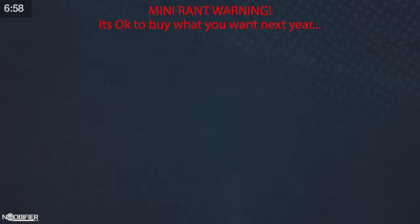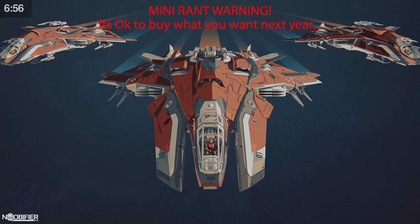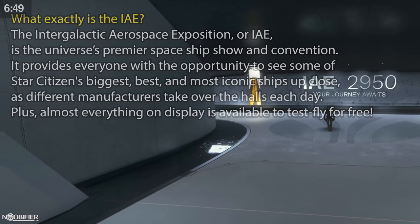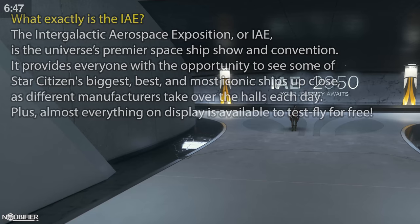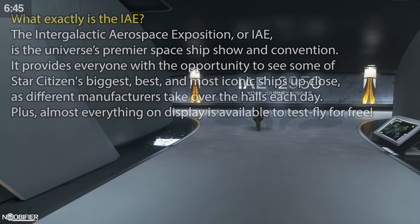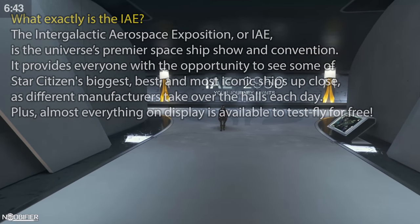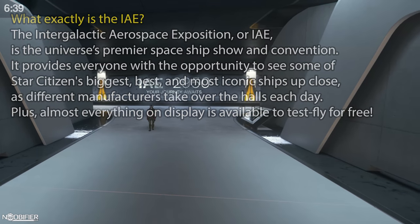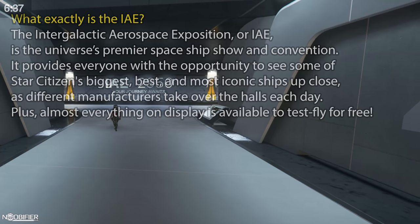That mini rant is complete, so let's take a detailed look at the sale. This year's anniversary sale is underway and will end on the 2nd of December. By going to the convention center on Microtech, you're able to rent and test ships as part of this free-fly event. Like last year, the daily event is kicked off by an intro video in Top Gear style hosted by Jax McCleary, and then you have a themed convention and themed sale for the next 24 hours.